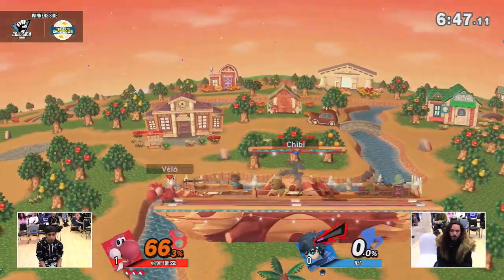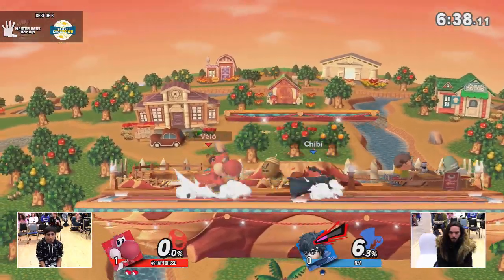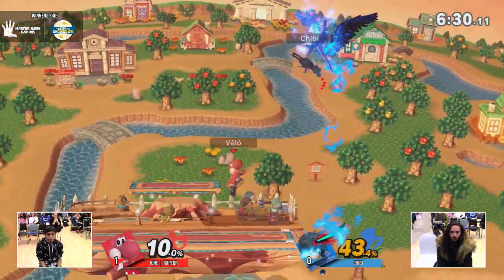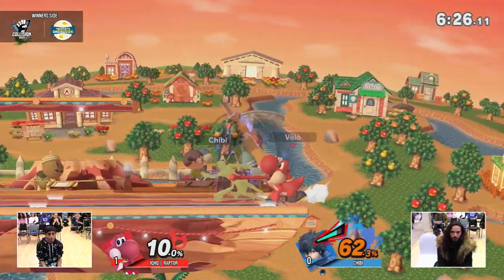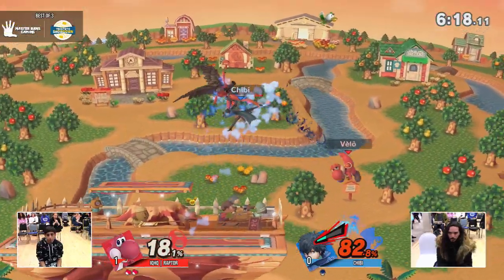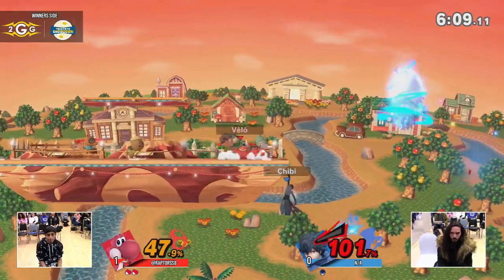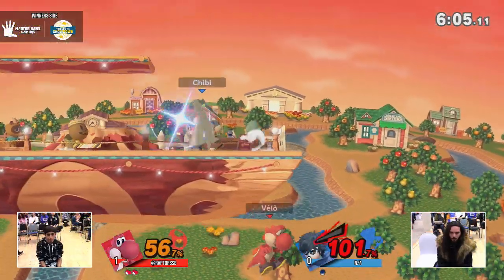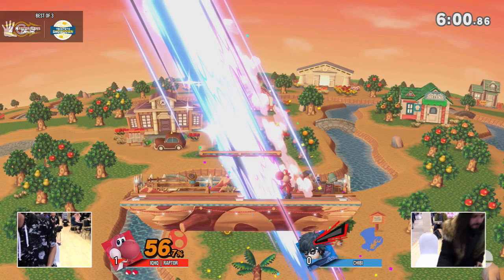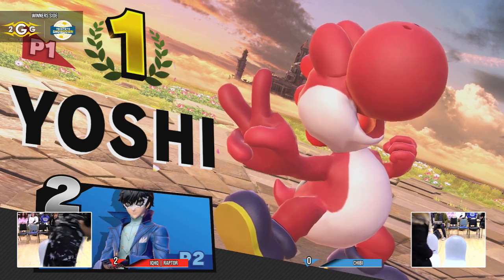Forward air — that huge dome, that's called the noggin bash. He's getting noggin bashed right now. Chibi finally getting the first stock off, but Raptor's falling aerial tops him up again and he's just running all over him. Joker doesn't look this slow normally. Chibi might have to play a little more aggressively here — you're in this octagon, you might as well just run and hold forward. But sitting at 120 on your last stock, and he eats the up smash. Raptor moving on with a quick 2-0.